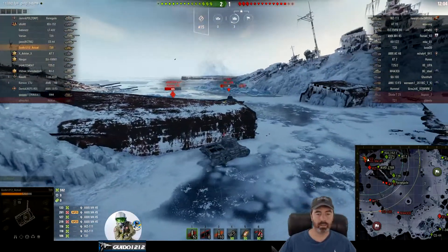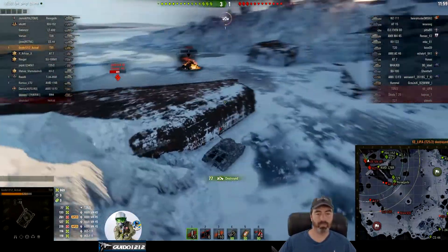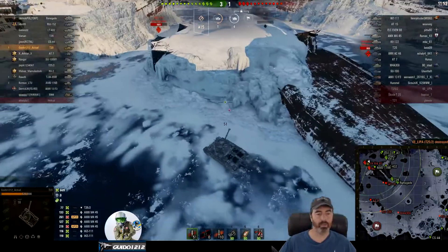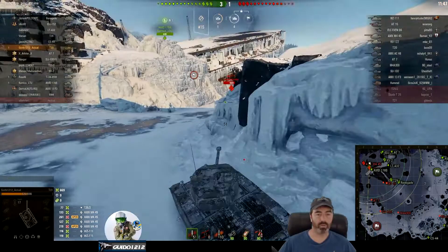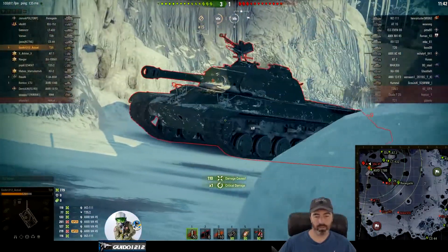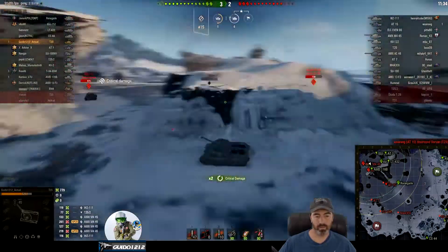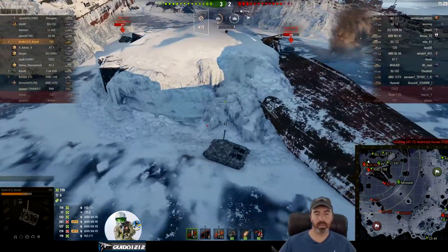My artillery is paying attention to this little corner, looks like they're looking for shots. He was looking up, so I take the opportunity to pop out and get rid of the T25/2 - that's one of the TDs. With these missions I've just been turning them on and going. I try to track him and finally get it done, but it didn't really matter - it just keeps him stable.